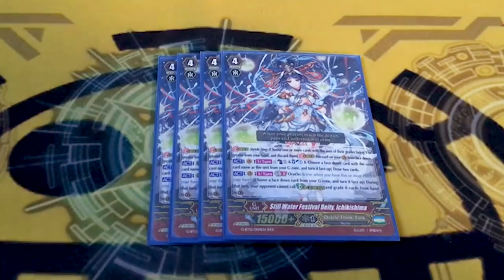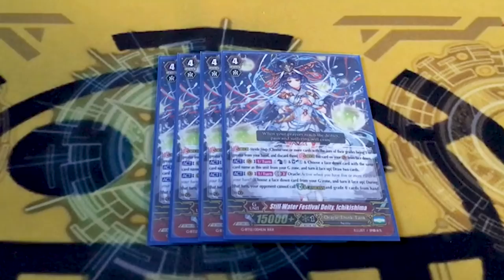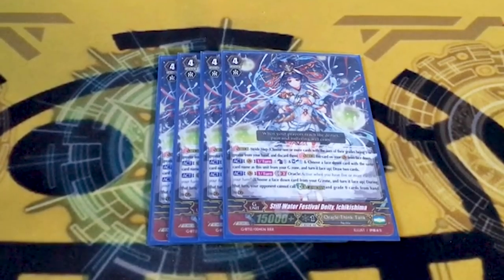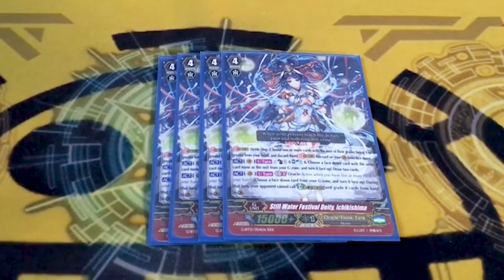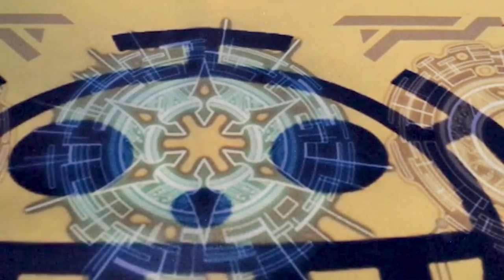Four copies of Still Water Festival Deity Ichi Kishima. This card is unfair even if OTT isn't meta. It wasn't super meta when GBT-12 came out and it's not super meta now — this card should not have been printed. Counterblast one, soul blast one, persona flip, draw two — that's not the stupid part. GB3, flip anything: your opponent cannot G-guard or guard with grade zeros. That's blanket guard restrict. So your opponent just isn't gonna have fun guarding for the turn if you have Tom.